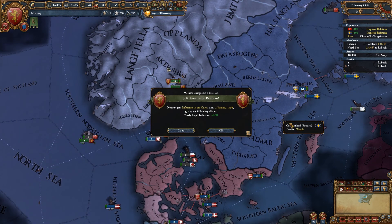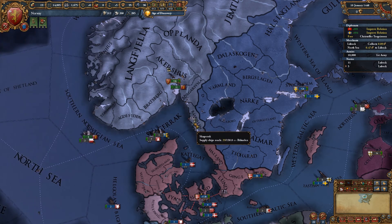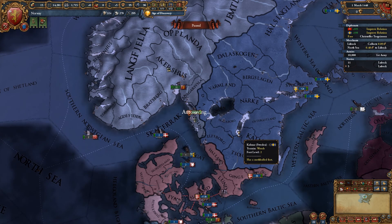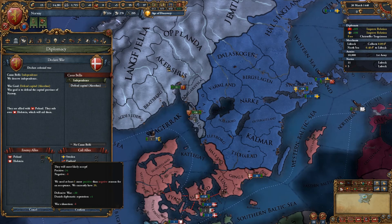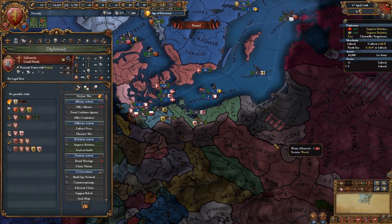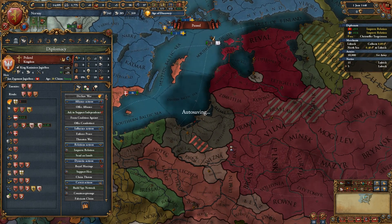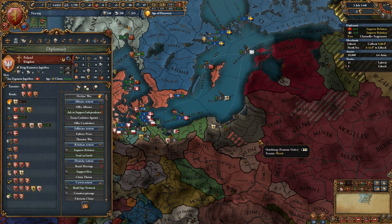Sweden do look a bit like they're massing an army, though. Even though it's costing me a bit of money, I think I'm going to keep my forces ready and have at least 60 ducats. We'll just continue improving relations with the Pope. Basically, I'm thinking if they declare war, I want to be ready to help. Poland would join, which is a little bit annoying. All we have to do though is defend our capital.